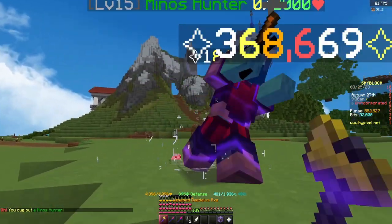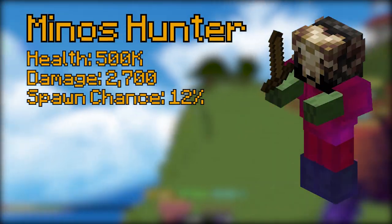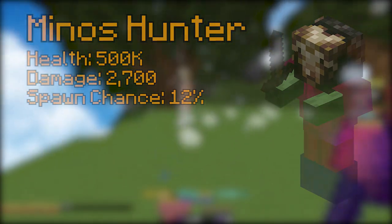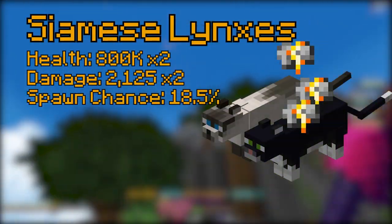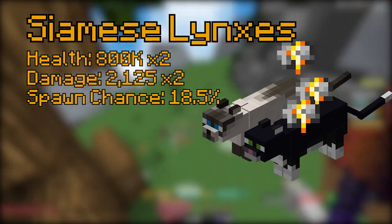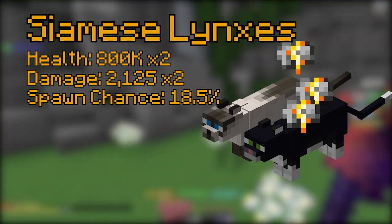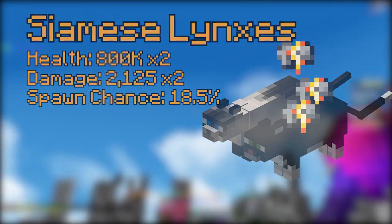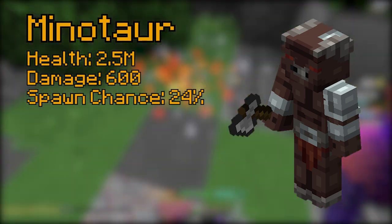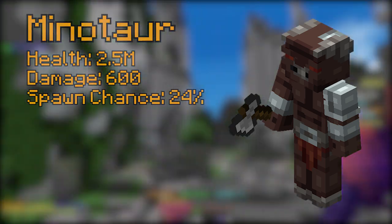Now let's go over all the mobs you can get in the event. There's a Minos Hunter which has 500,000 health and a 12% spawn chance — this mob is very easy to kill but doesn't drop anything good. There's Siamese Lynxes which are two cats with 800,000 health each; to kill them you have to hit them once back and forth until they are dead. They have an 18.5% spawn chance and can drop a tiger plushie and a shellmet. Next up is the Minotaur, which has 2.5 million health and can deal a lot of damage. It has about a 25% spawn chance and can drop a Daedalus stick, turtle shellmet, tiger plushie, and a few other items.